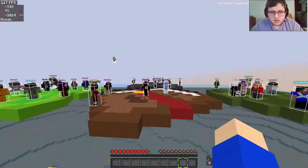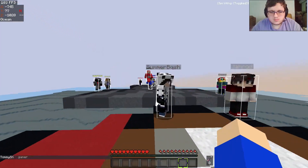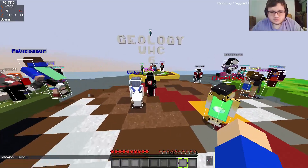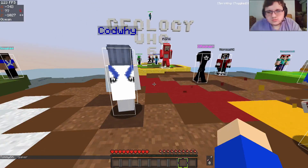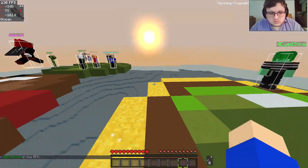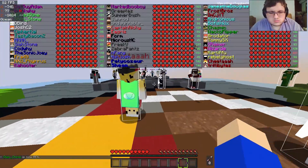Iron Armor when crafted will gain all Protection 1, except the helmet which will have Projectile Protection. Iron Swords will have Sharpness 1 and bows are going to have Power 1. Everything else will have only the Mending Enchantment.